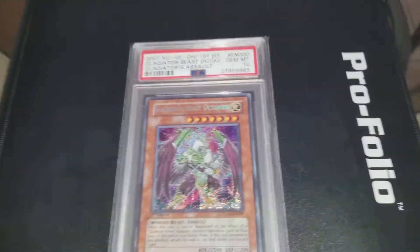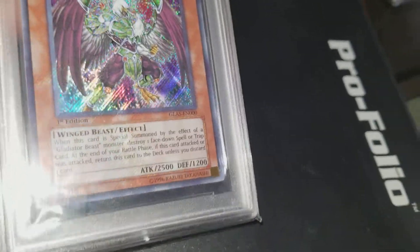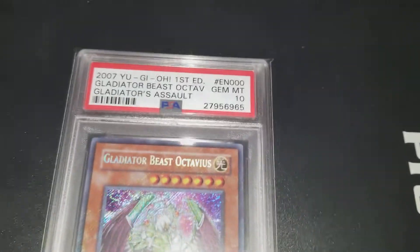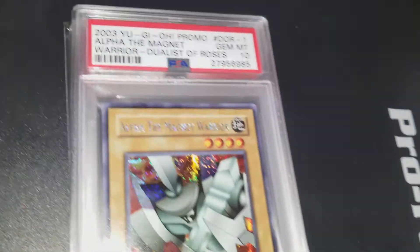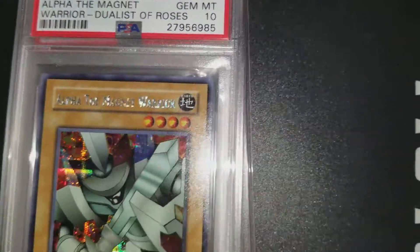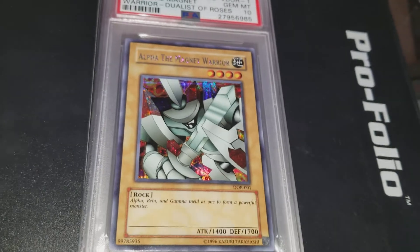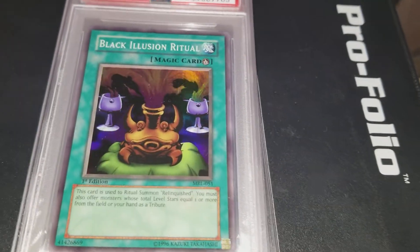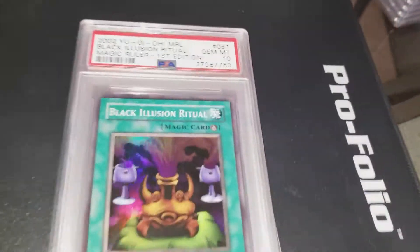I also have a few more individual cards for sale on my eBay. Low starting bid, no reserve. Gladiator Beast Actavis with an awesome holo bleed — it's a Gemint 10 from Gladiatorial Assault, first edition, only one in the world. Alpha the Magnet Warrior from Duelists of the Roses — also a Gemint 10. I have two of them so I'm selling one. Beautiful pack-fresh card. Also Black Illusion Ritual from Magic Ruler — a Gemint 10 PSA 10. Beautiful card — if you need it for your Relinquished deck, it goes great with it. This is an extra for me so I'm selling it.